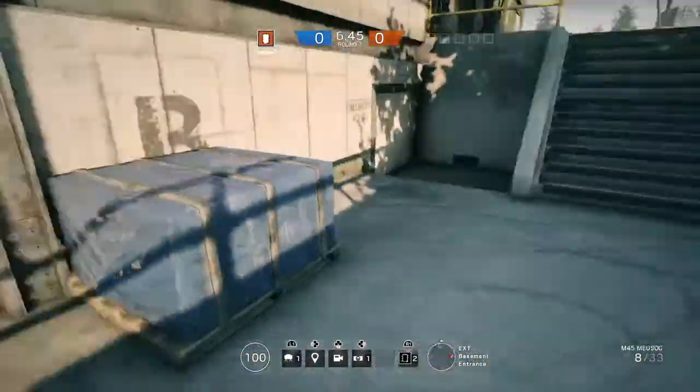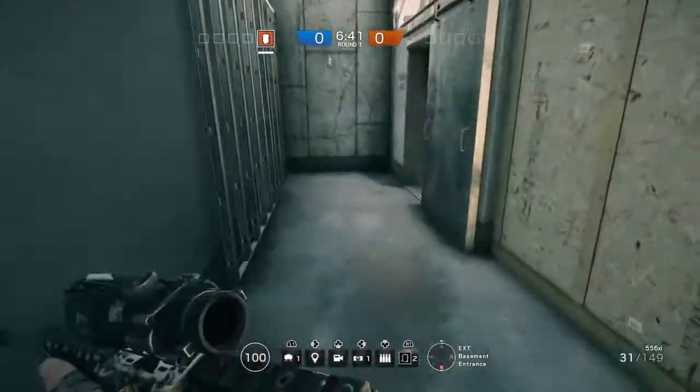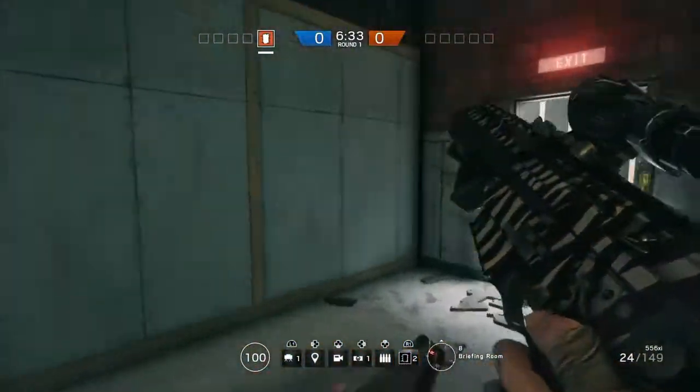First things first, I'm gonna show you guys how to do the glitch properly. Now this glitch is gonna work better if the objective is all the way down in the basement. Let me show you real quick — in the armory room, right here. So it can be like the secure area, hostage, bomb, whatever it is.